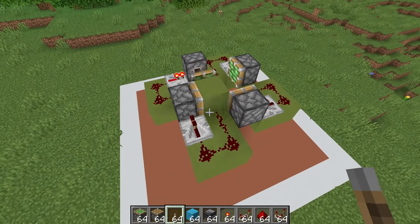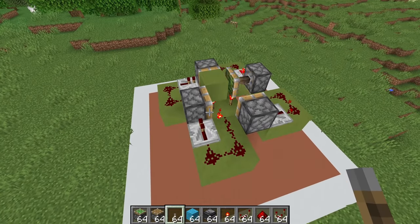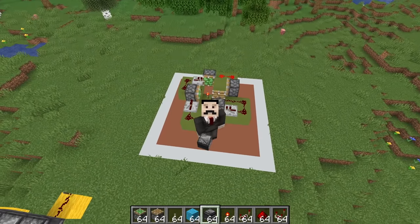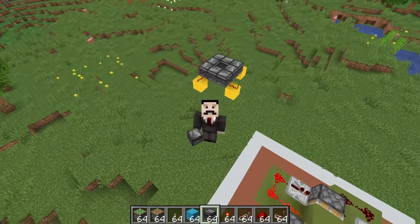With that being said, this redstone circuit teaches you a lot about Minecraft redstone. It teaches you how blocks can be powered to then power redstone lines, about one-tick pulses, about sticky pistons, about redirecting redstone signals. There is a lot more value in understanding how this redstone contraption works than just building the observer version without really understanding what it's doing. Basically what I'm trying to say is — Mojang, please don't hate me.